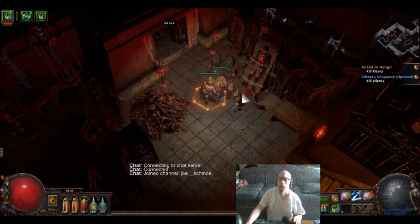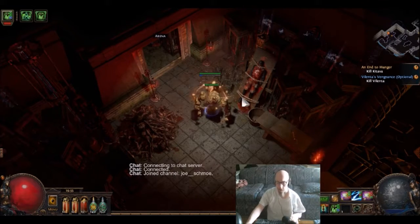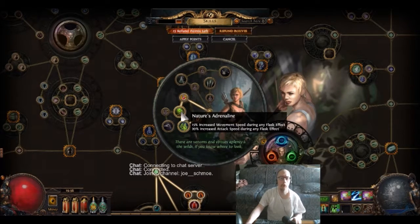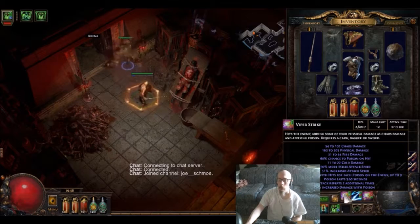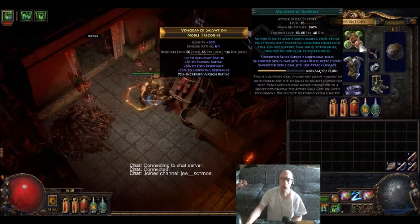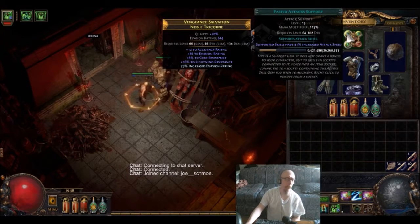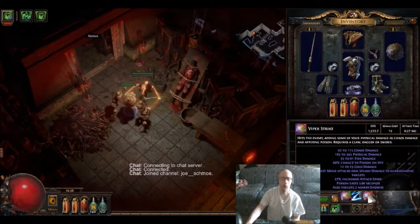Okay, this is going to be the Valenta fight. I'll fight him on my Pathfinder Ranger here. The build is centered around poison with extra movement attack speed. My single target attack is Viper Strike with multi-strike, wild toxins, and faster attacks — a recurring theme throughout this build: faster attacks and poison. My AoE attack is also Viper Strike.